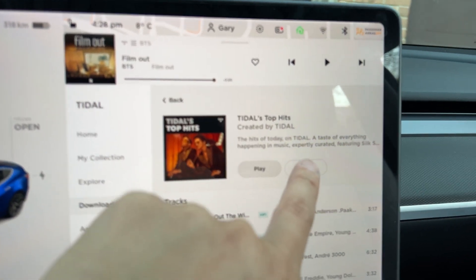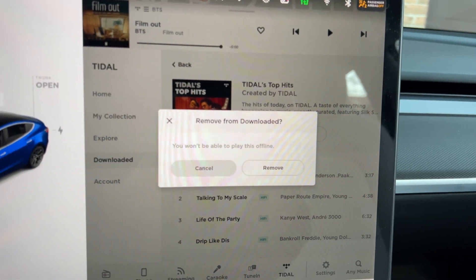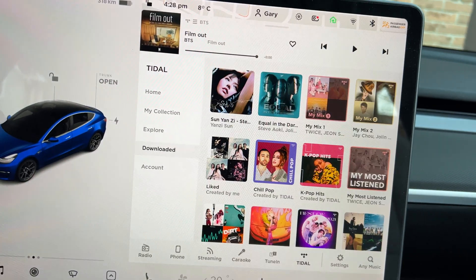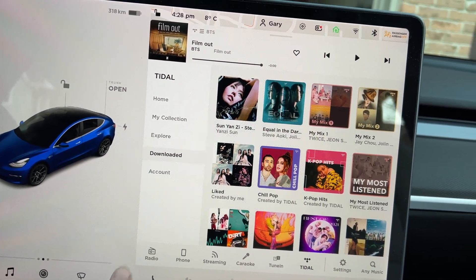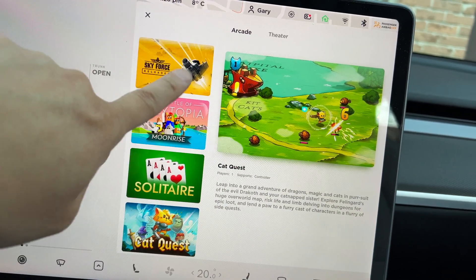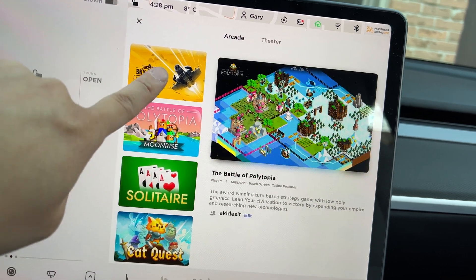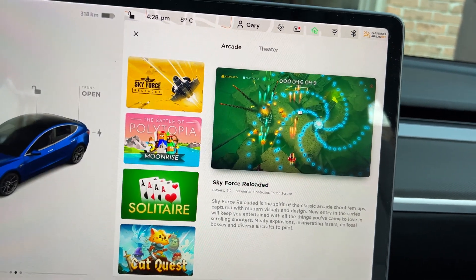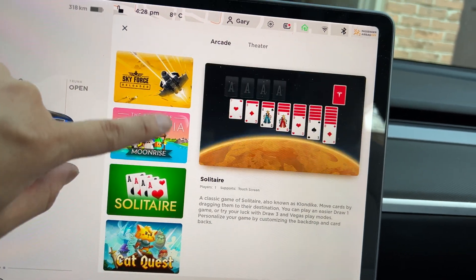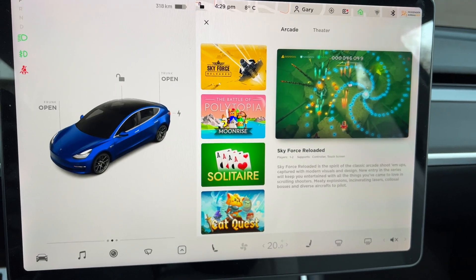You'll see the garbage bin icon — click on that, then 'Remove from Downloaded.' You won't be able to play this offline. Click Remove, then go back to Entertainment. It might have to restart the vehicle. I am connected to Wi-Fi, but you'll need to clear up some space in order to re-download some of these games. That was just a quick video for you guys — please like, subscribe, and comment down below.